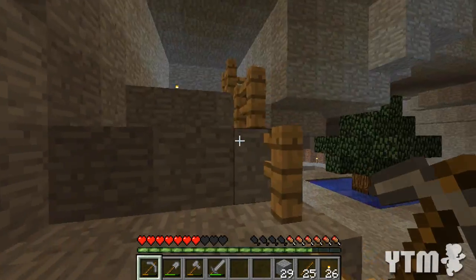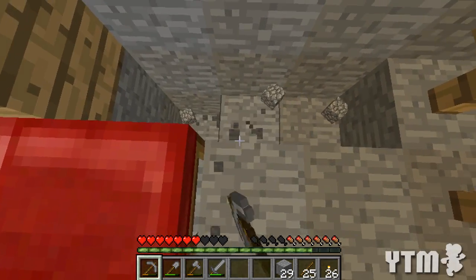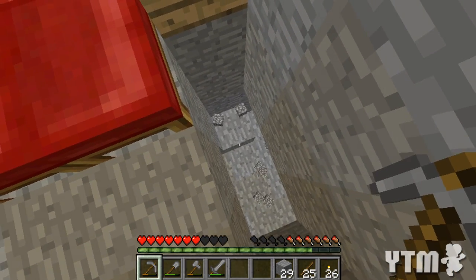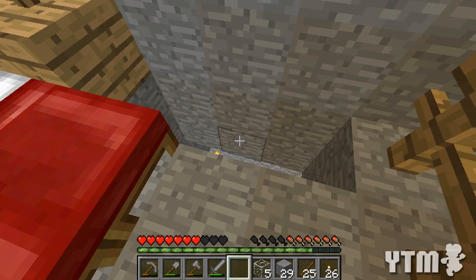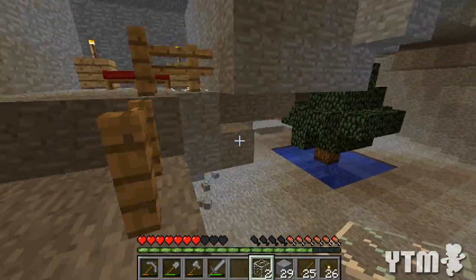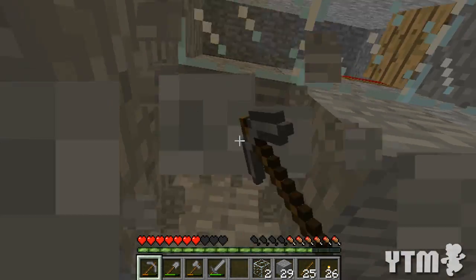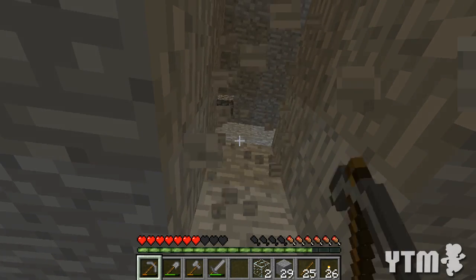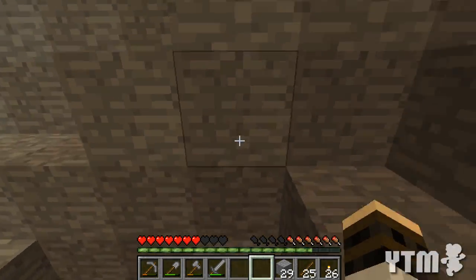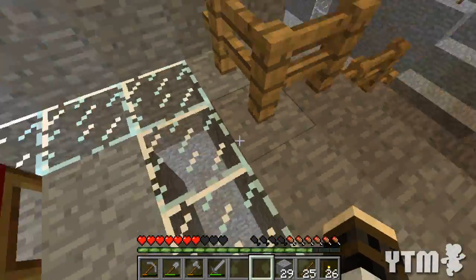I wanted to build like a kind of overlook thing where this looks over the lobby below. I could still technically do that. I know this is totally going to turn into having a glass floor, isn't it? You can tell already from the way I'm doing it - I'm just going to keep adding more and more to it. A glass floor would actually kind of suit this, so that's okay. We'll do that when we've got more glass.